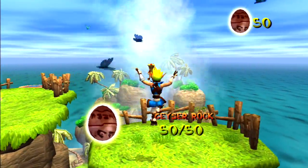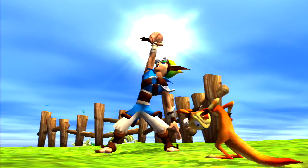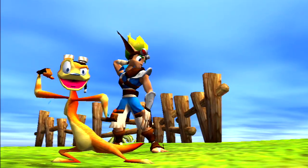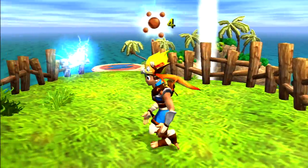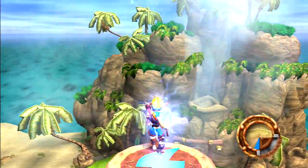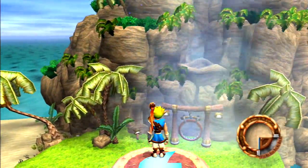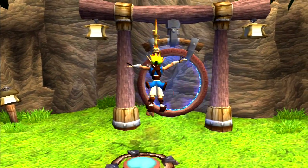There we go — 50 out of 50. And this should be the final power cell. So let's go back through the warp gate and see what the old sage has got to say to us this time. It's hopefully going to send us off on our adventures and we'll pick our first level.